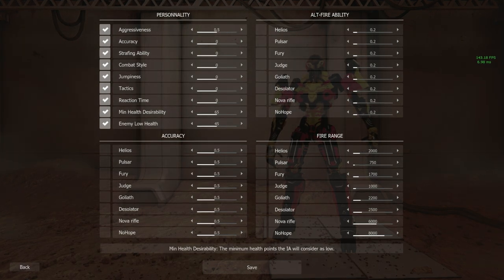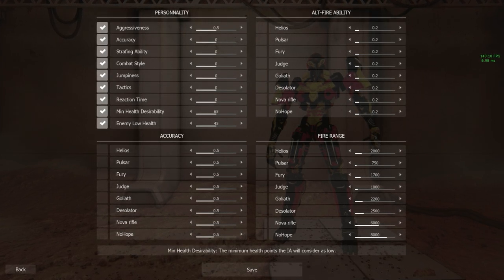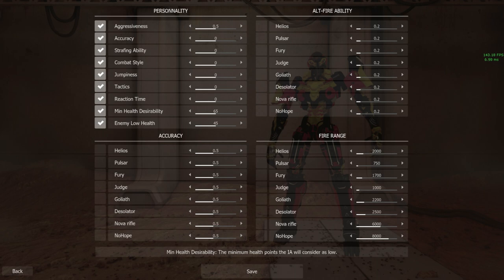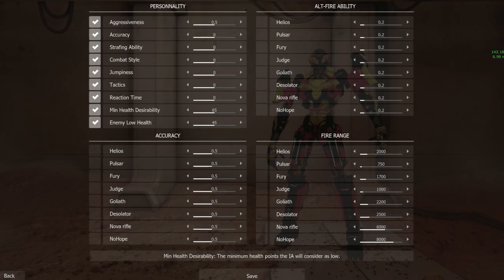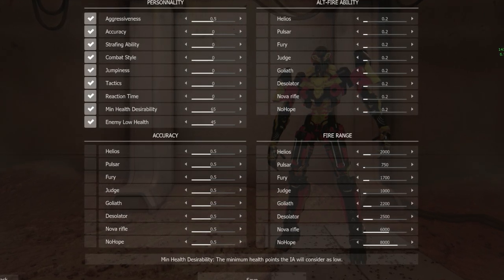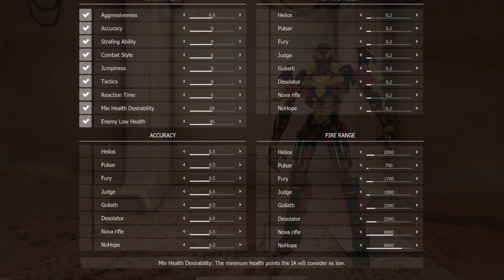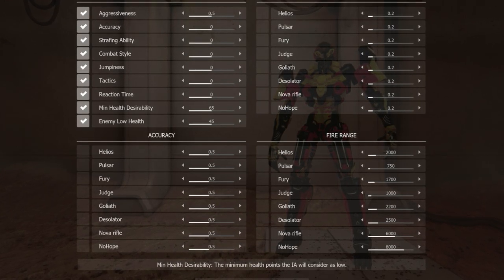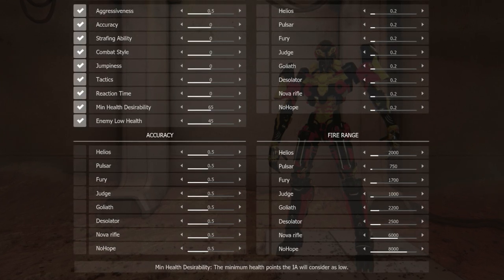I totally forgot to mention the minimum health desirability and the enemy low health value settings. The minimum health desirability is how low a bot's health should be as a minimum — for example, if you set the desirability to 75 that will force the bot to take health pickups as a priority before fighting and it won't engage in combat until its health is back up to 75 or above. The enemy low health is the amount of HP the enemy should have before the bot charges its opponent.